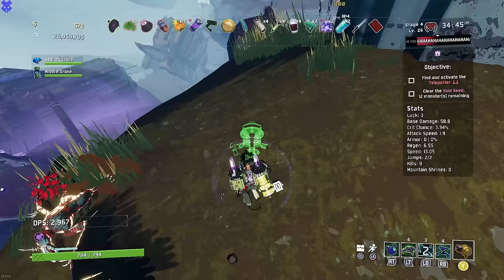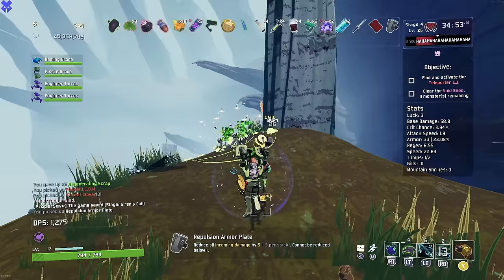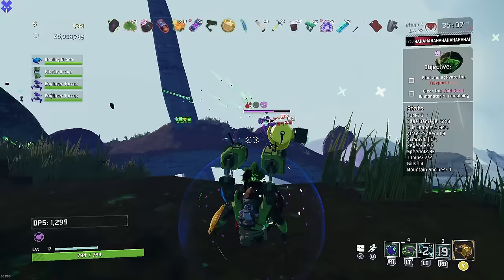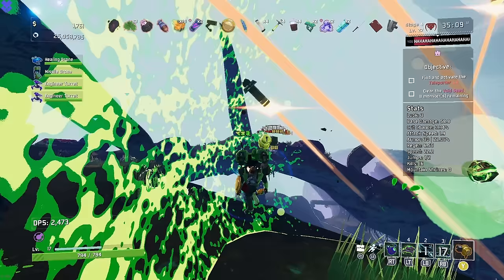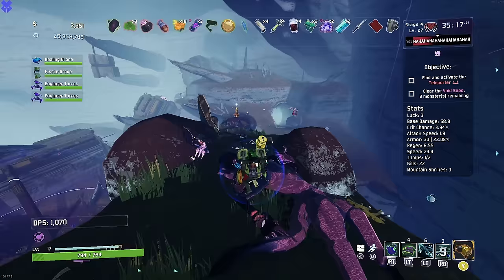Turrets, get ready. Here we go. We are putting up a little bit of a stand here, and we're going to start getting some repulsion armors - it has to happen. I need a little bit of damage reduction on these guys because they are getting blasted. The clover with the ATGs and the pocket ICBM have made this a game-changing run. This is - no wonder these items are good. It's almost like they're legendaries or something.